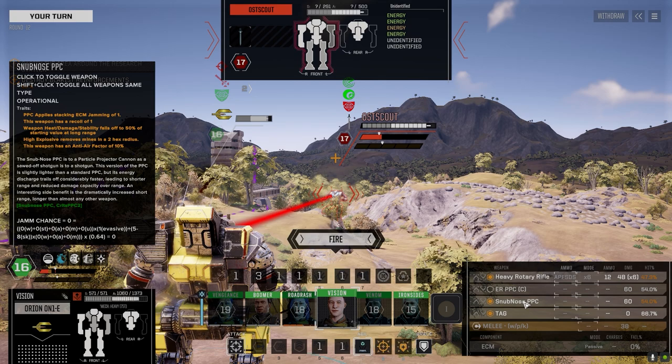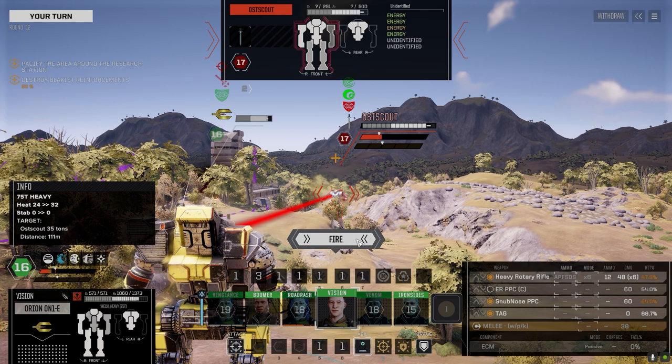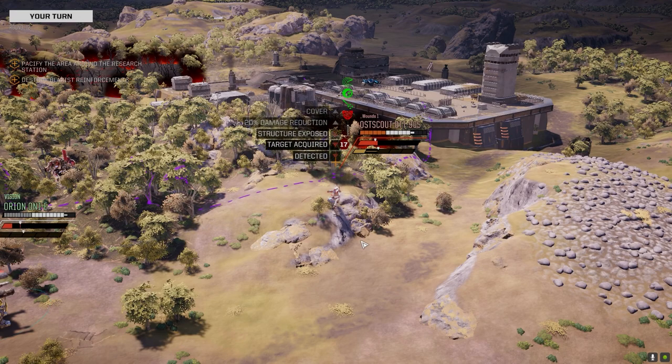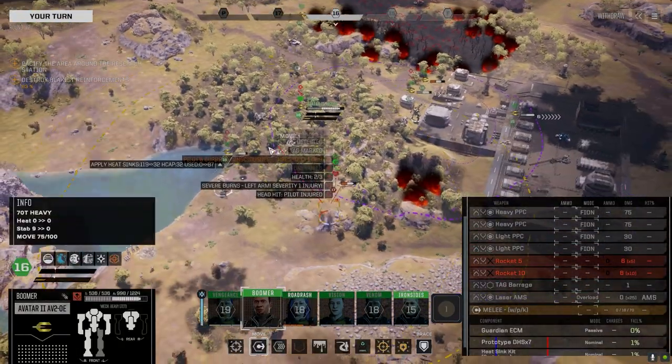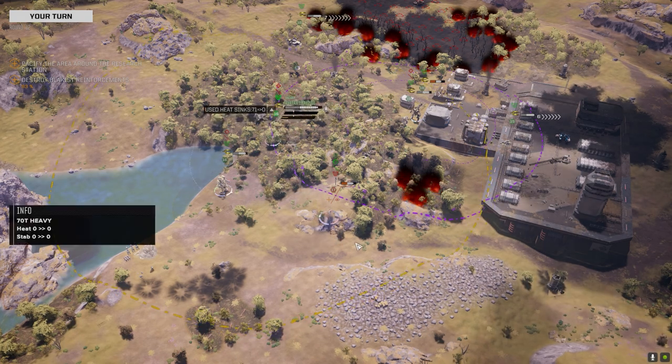We can fire everything with the snub on too - 47%, not too bad I guess. We're only doing 48 damage with APFSDS - it's supposed to do 60% more damage to armor. Landed a couple - wasn't what I wanted it to be, but that's all right. We won the battle, I can't have everything.